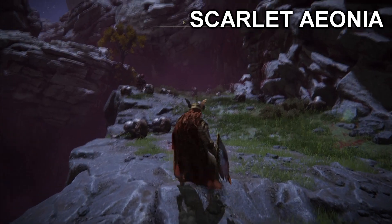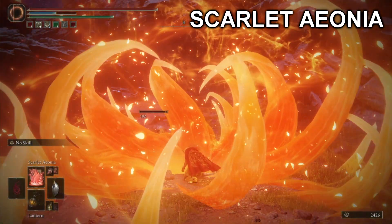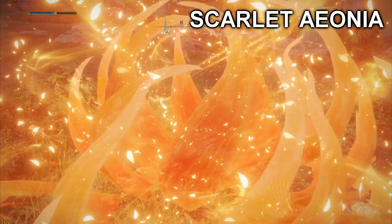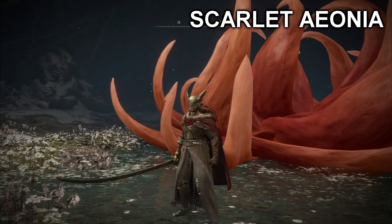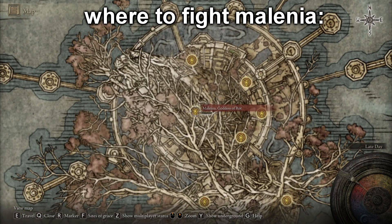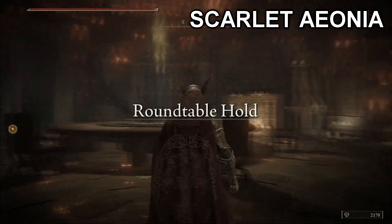And the final one is Scarlet Aeonia — number three. The only way to get this incantation is to beat Malenia. You should know her at this point — she's rottingly popular. After you beat her, go to the Roundtable Hold and talk to the Two Fingers lady, and you can get Scarlet Aeonia from Malenia's remembrance.